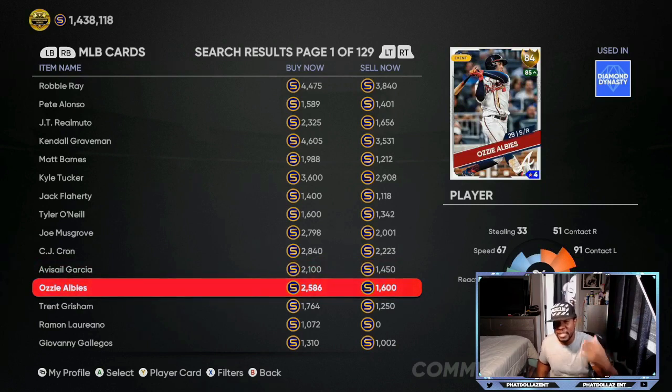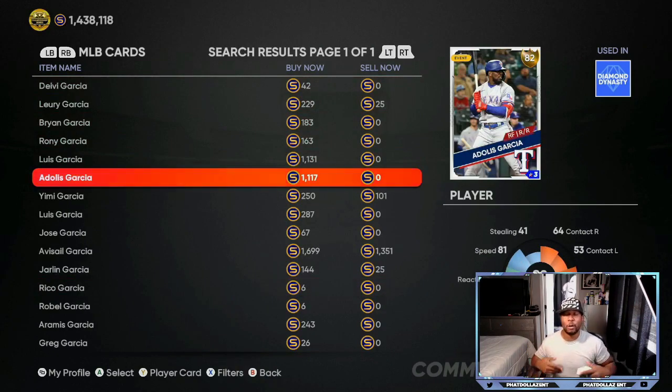Ozzie got bumped down but is trending his way back up. He has a better chance because of his defense to get the next upgrade, but I'd look at this long term — see how he performs over the next three to four games. Adolis Garcia is another one that was on track about two months ago to go up. You can get him for 1,000 stubs — he went all the way down to an 82 overall — but over the past seven games he has seven hits, two home runs, and six RBIs, batting .333 with a .633 slugging percentage. He has a chance to trend up to about 3,000 stubs, so anytime you see him starting to trend up to 2,100 to 2,400 stubs, cash out.